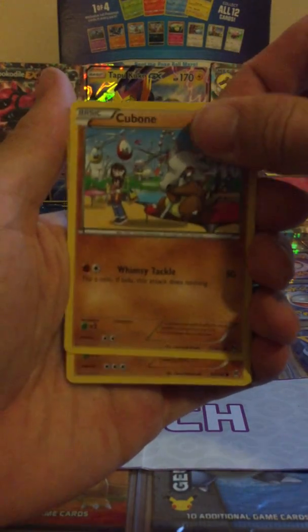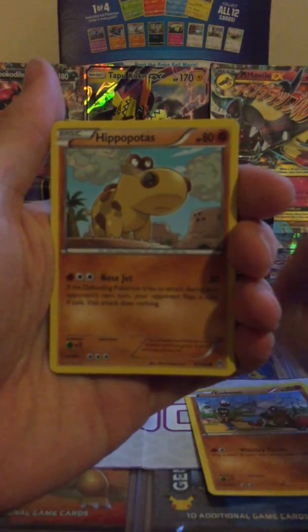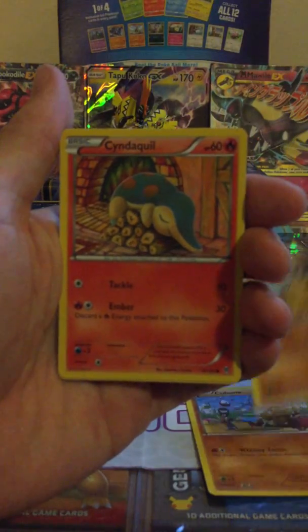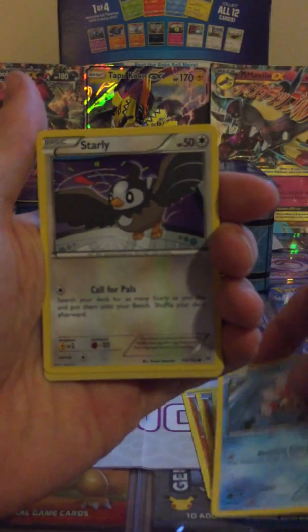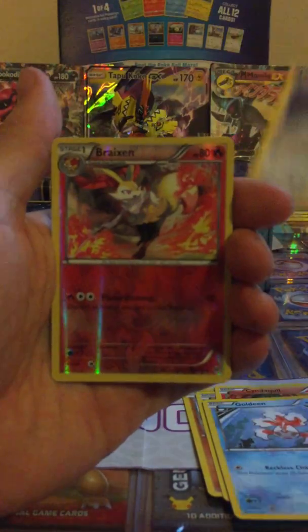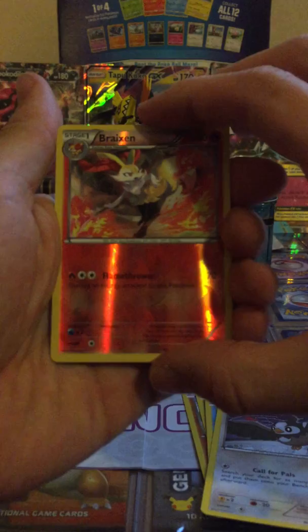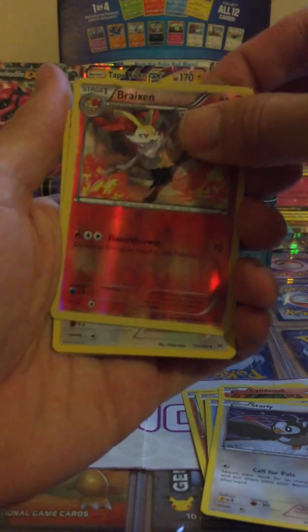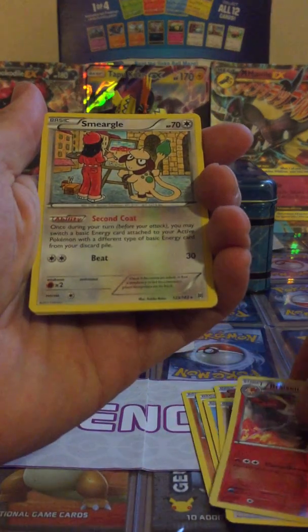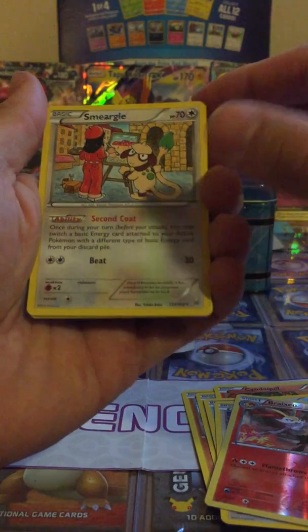We'll start with a Cubone, Hippopotas, Cyndaquil, Cottonee, Staravia. The reverse is a Braixen, and the rare is a Sneasel.